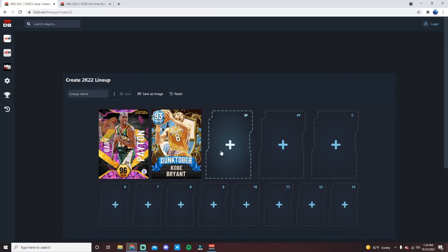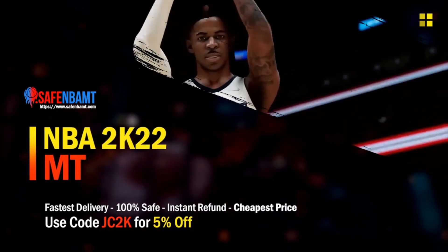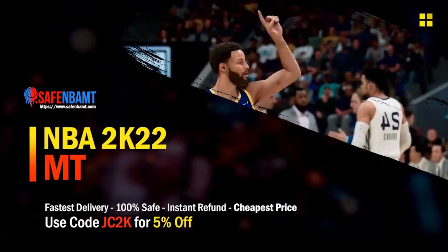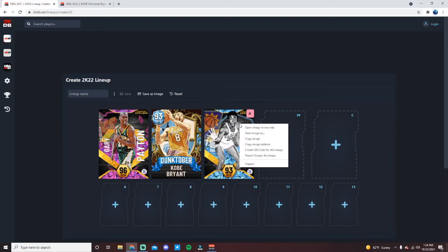If you need cheap, safe, and reliable MT, make sure you go check out safembamt.com — use code JC2K for five percent off at checkout and go get that god squad you've always wanted.